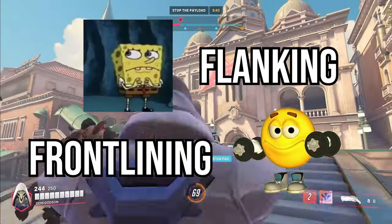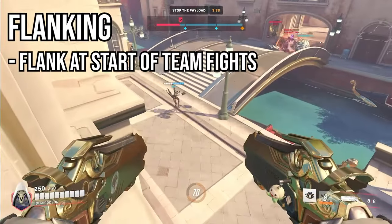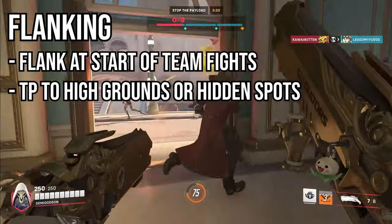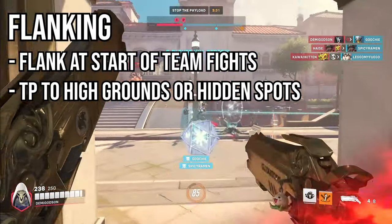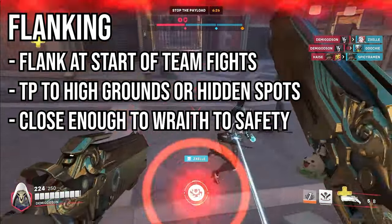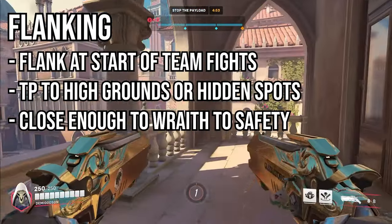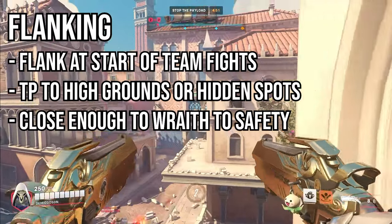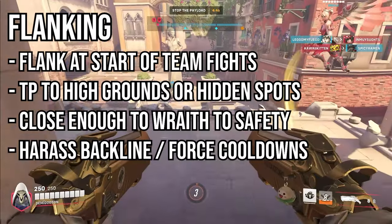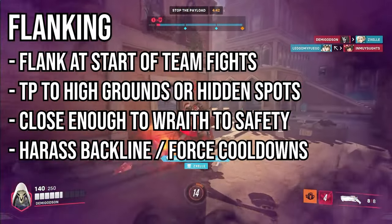When you play Reaper, you want to be able to cycle these play styles. At the beginning of a team fight, this is your opening to go on the flank. You can use your shadow step to take a position behind — usually on a high ground or a hidden position in the enemy backlines — somewhere close enough to your team or a health pack to be able to wraith back safely. If it's too obvious or too far away, you will get punished. Your main goal on this flank should be to harass the backline, waste resources, or even get a pick on one of the enemy supports.